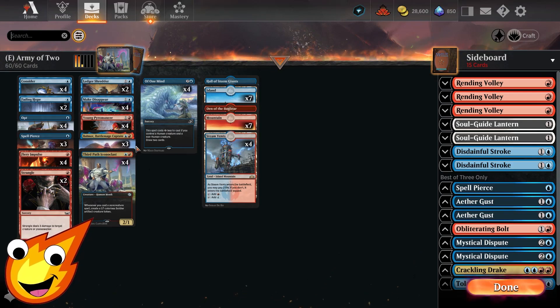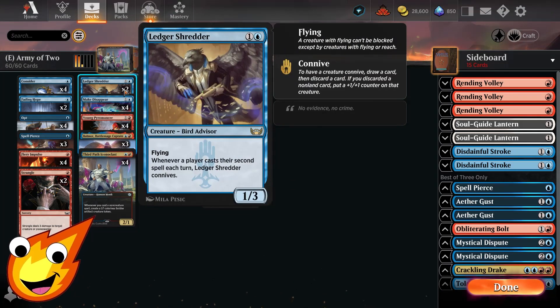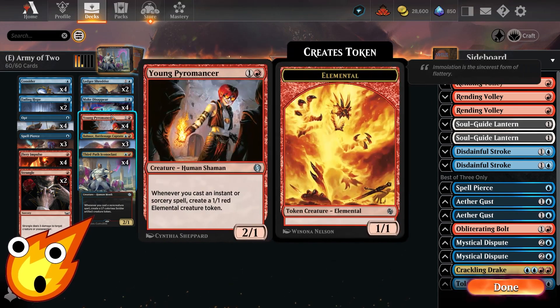If there's anything we can't deal with, we also have two copies of Fading Hope to bounce away bigger creatures or tokens we struggle to fight through. We have two copies of Ledger Shredder — we only need two because we don't want to filter our deck too much. However, Ledger Shredder also becomes a major threat on its own. Whenever a player casts their second spell each turn, Ledger Shredder connives: draw a card, discard a card, and if you discarded a non-land card, it gets a +1/+1 counter.